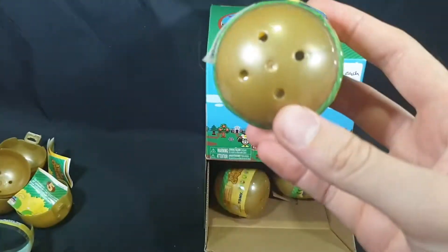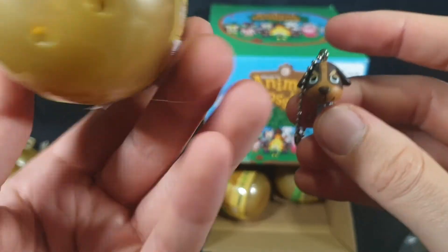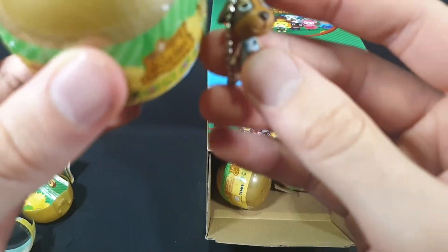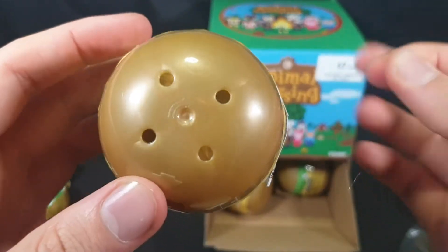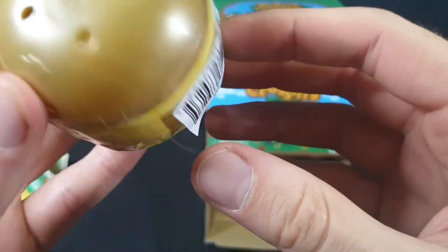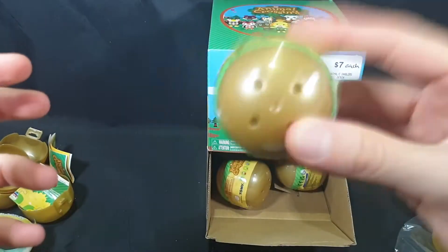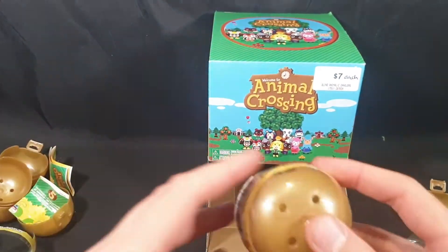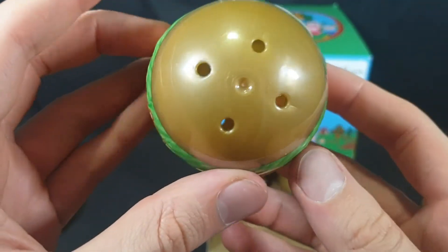I wonder — you can kind of see in the holes, it looks like this one might be that one. I need to get the right angle and the right lighting. Can we have a look in there and see which one this is? I think that one might be a double, so let's put that to the side. If I can only open five and get them all I can return the others or give them as gifts.